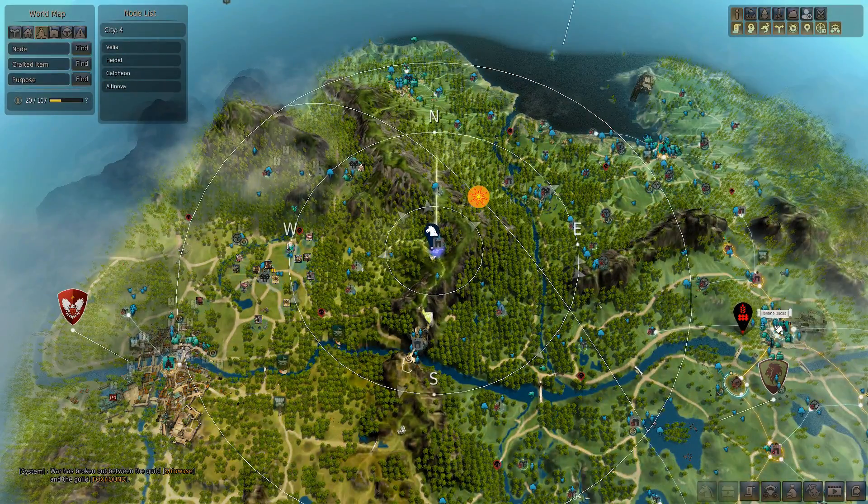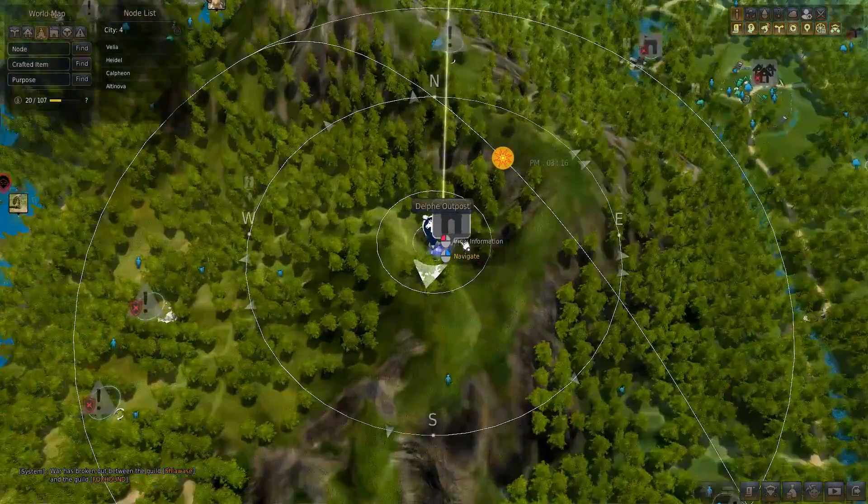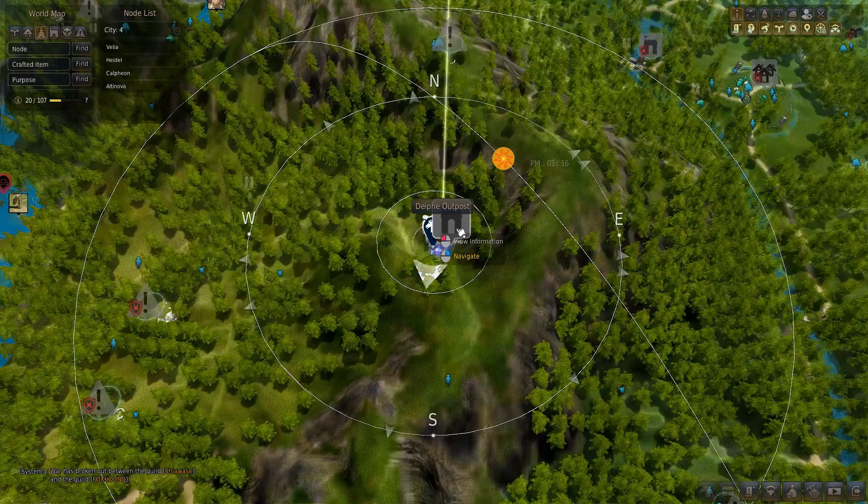We got Hydel here on my right and Caliphion here on my left, and we are just in the middle here at the Delphi outpost.